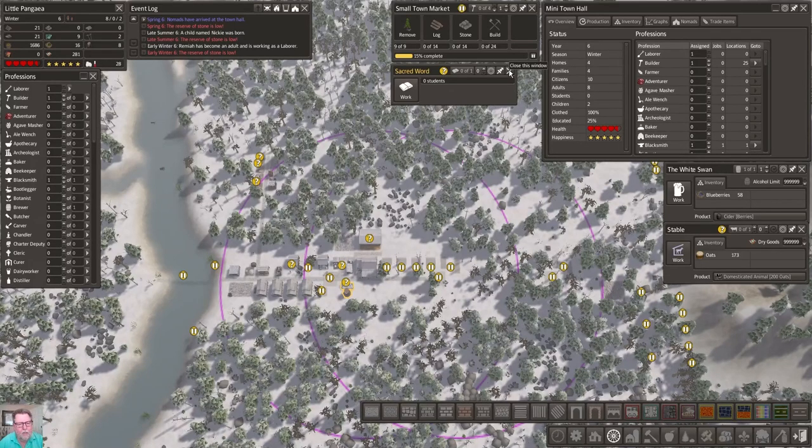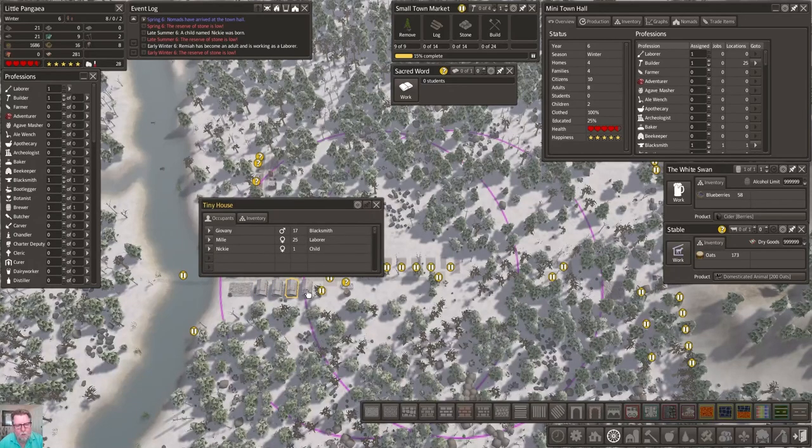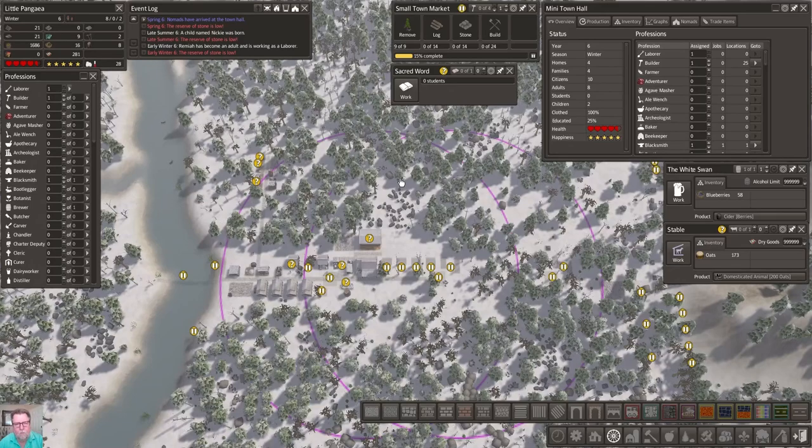Two students. We could get a teacher in there already. If we put a teacher in right now we will grab this one, but the second student does not come in until this one turns nine. I'm not gonna do it. This is probably going to be our first student right there, so we will let that other one become a laborer - that one is ready to become a laborer real quick.